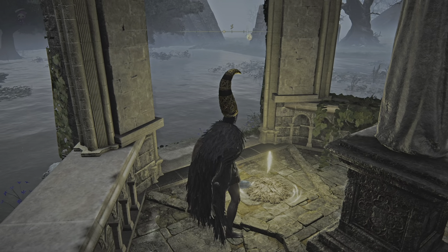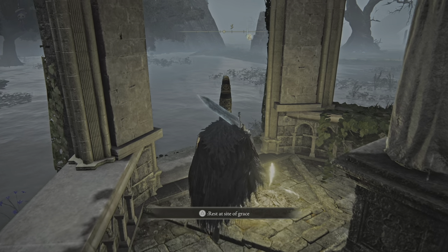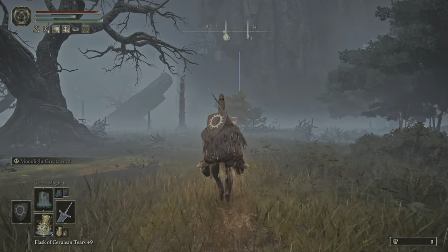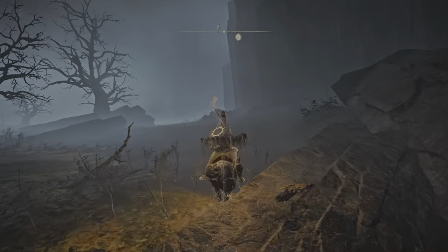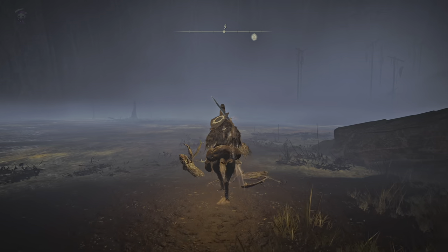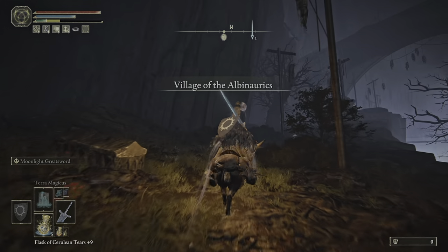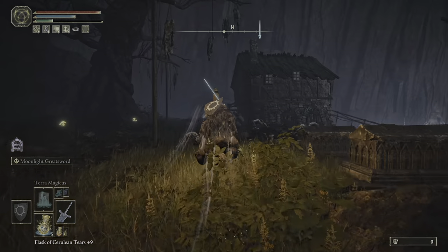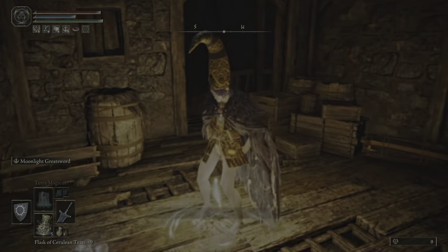Now that's done, I'm going to show you where the right side is. We're at Liurnia of the Lakes. Get to this site of grace and we're going to make our way to a somewhat hidden place that you can only access this way. Get on your horse, Torrent, and let's go. You can see some sticks sticking out here — we're on the right path. You'll see the Village of the Albinaurics, so keep proceeding upwards.